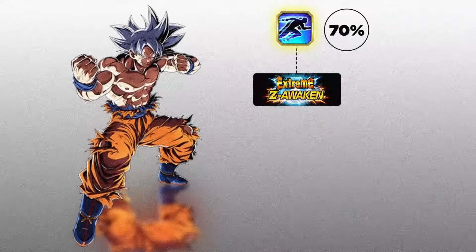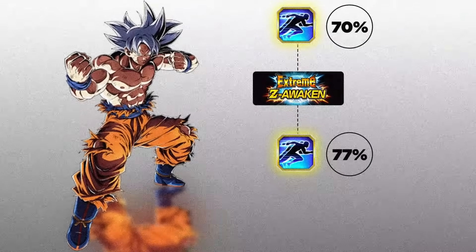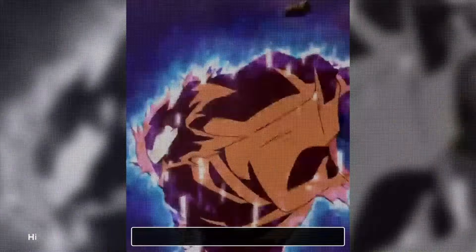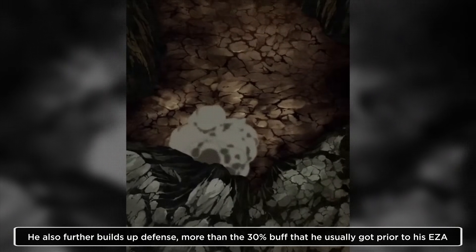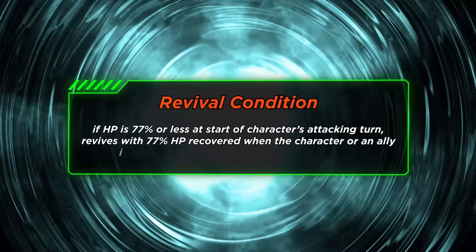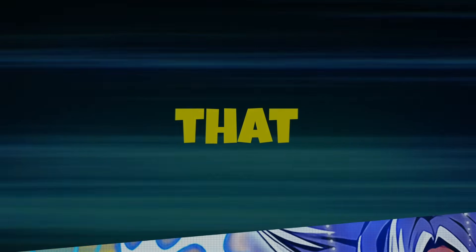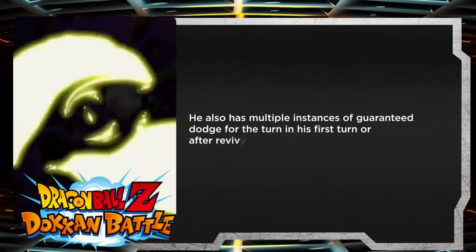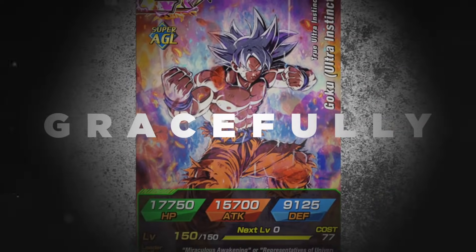Even especially after his EZA, he's just going to age even better because now he has a 77% chance to dodge enemy attacks and he gets further dodge chance each time he dodges the enemy. He also further builds up defense more than the 30% buff that he usually got prior to his EZA, alongside his revival condition being changed to just being under 77% HP now. It's pretty safe to say that AGL UI Goku will probably age very gracefully. He also has multiple instances of guaranteed dodge for the turn on his first turn appearing or after reviving.